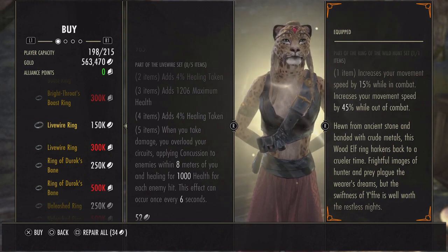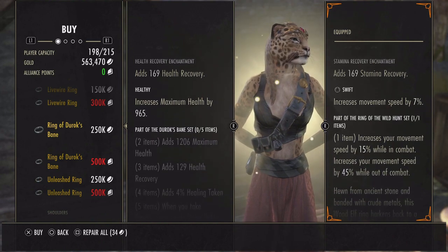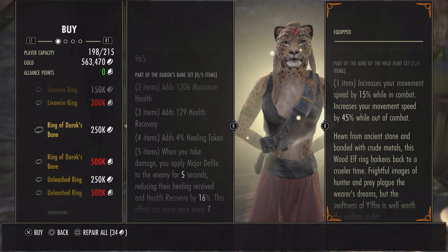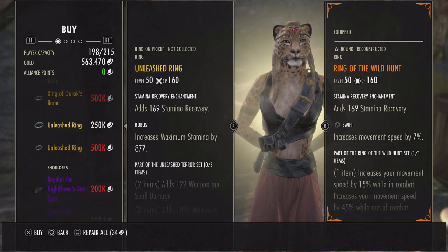Ring of Durox Bane: max health, health recovery, healing taken. When you take damage, you apply major defile to the enemy for five seconds, reducing their healing received and health recovery by 16%. This effect can occur once every seven seconds per enemy.